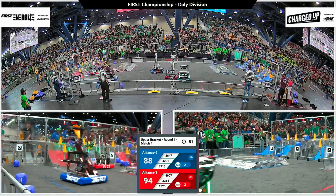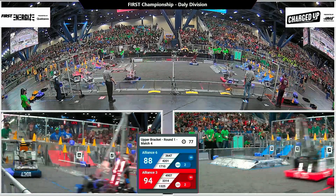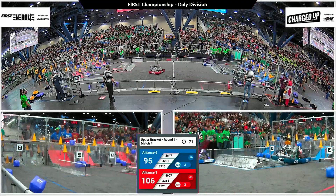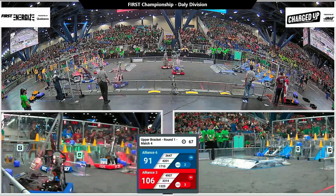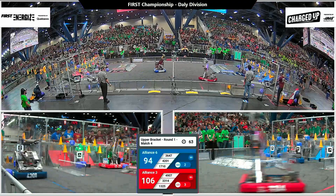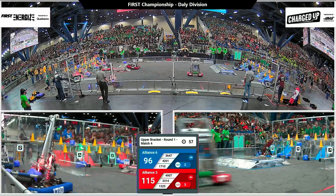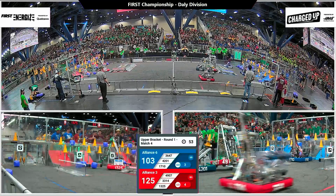Lots of cubes getting tossed across on that red alliance side. Mechanical Mustangs grabbing them and then parking on the charge platform, over into those lower rows of the alliance grid. They've got at least one bonus node already ready to go for later, but they've got six links to form before that'll be a relevant conversation. The red alliance still has the lead and two links to show for it so far.